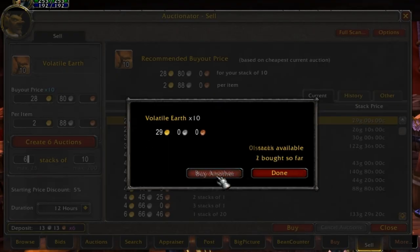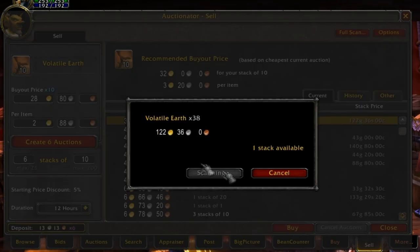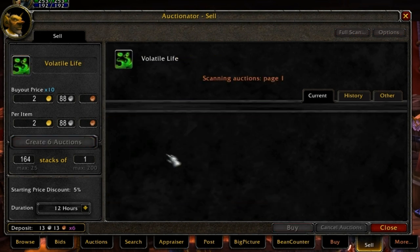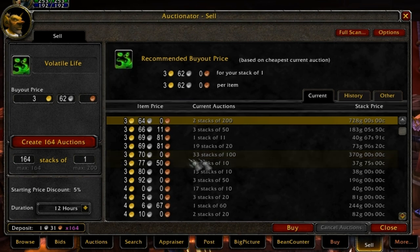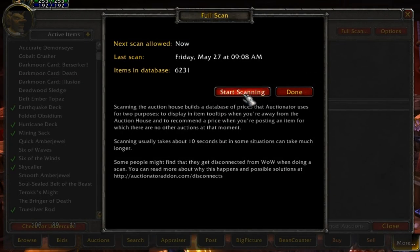I also find some volatile earth that's pretty cheap, so I'm going to buy those out and try to relist everything for more on a different day. I also checked volatile life — don't see that I can make too much gold off of it, so I'll just leave those in my inventory for now and worry about them at a later time.